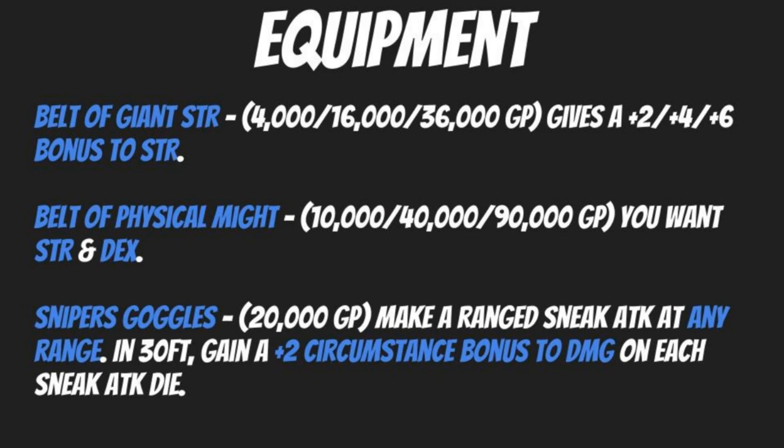Moving to general magic items, start with the classic Belt of Giant Strength — 4,000, 16,000, or 36,000 gold pieces for a plus two, plus four, or plus six bonus to strength. As an archer with a strength composite longbow, boosting your strength directly increases ranged damage because the bow's heavier draw weight translates strength into damage. It also synergizes with your greatsword since two-handed melee weapons give you strength and a half bonus to damage.